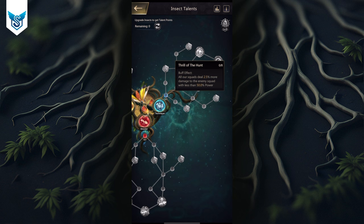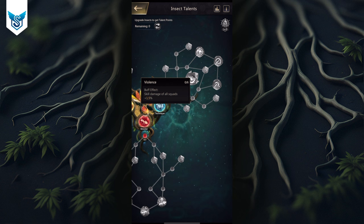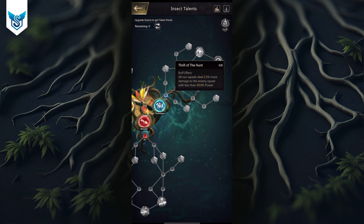Next we'll work toward getting 20% extra damage to enemy squads with less than 50% power, meaning you'll deal a ton more damage to already-hurt enemies. Along the path we get attack, normal attack damage, defense, 9% skill damage, and 30% attack — the path is actually quite good. We max this node out to level 8, and this process costs 38 talents.